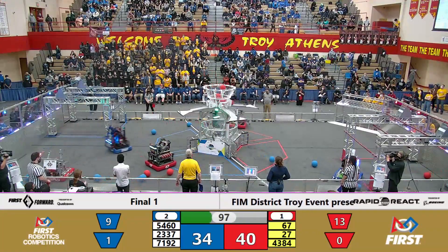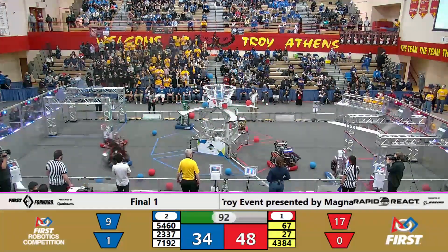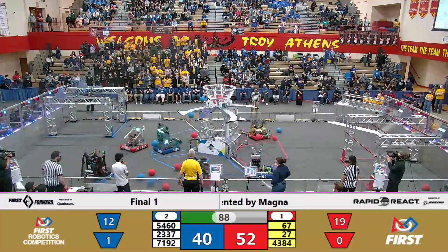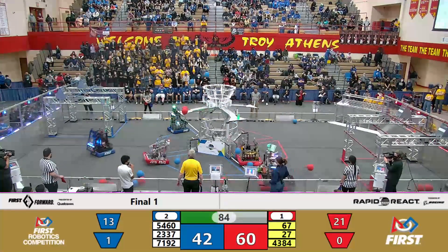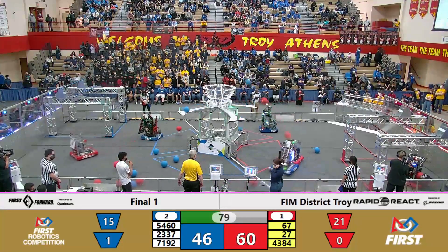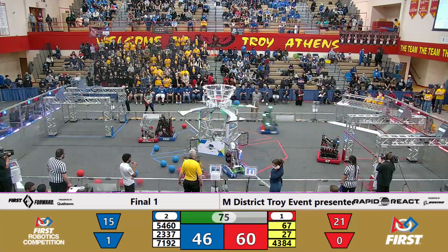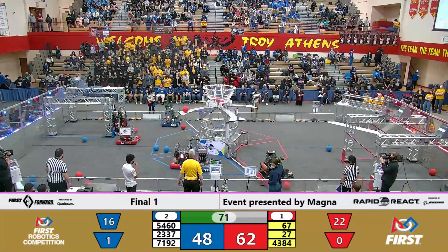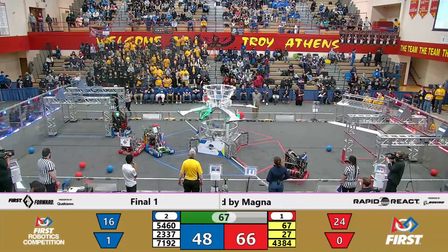43-84 gets a good hit on 22-37 to try and stop them from shooting after they have started their lineup process. 67 finding out where all of this cargo is over on the red alliance side, picking it all up and going to shoot it into that high goal. They shoot in the protected launch pad zone and get 1 and 2 into that high goal. 71-92 playing some hard defense on 27.